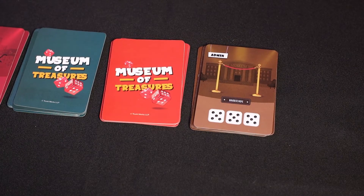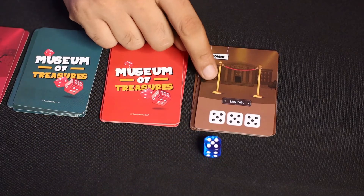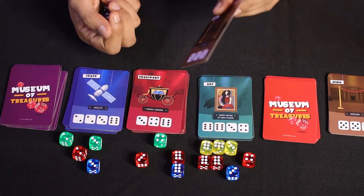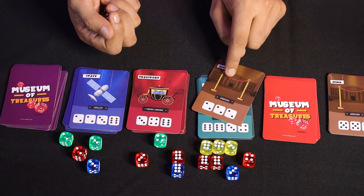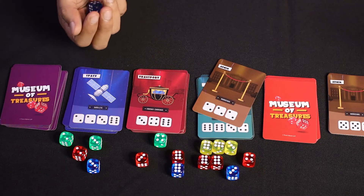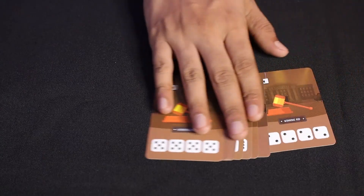Admin cards. Players may also choose to assign their dice to the card on the admin pile like normal. Remember that you can play 1 admin card on exhibit cards only, and you have to play them at the beginning of your turn before you roll your dice. Also remember that you can play them on any of your later turns after winning the card.